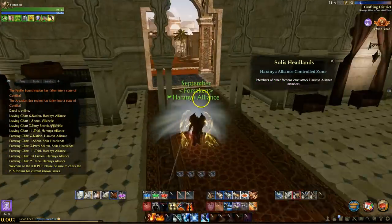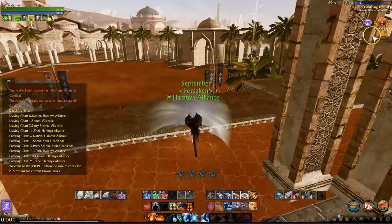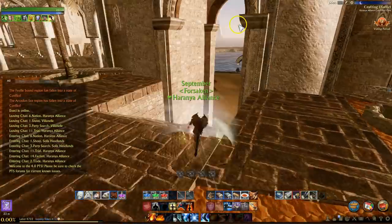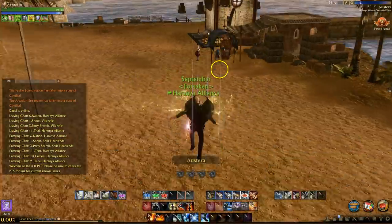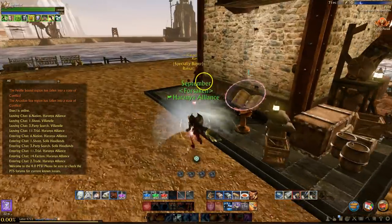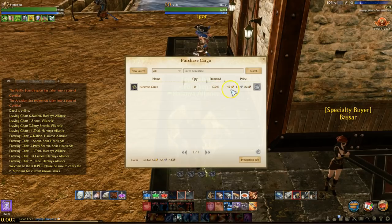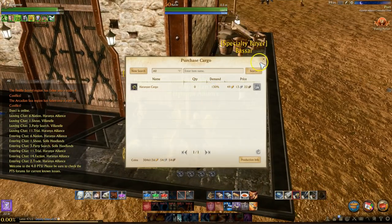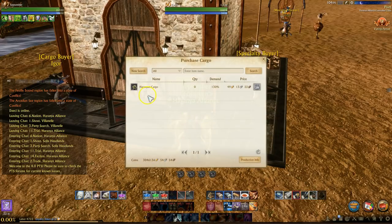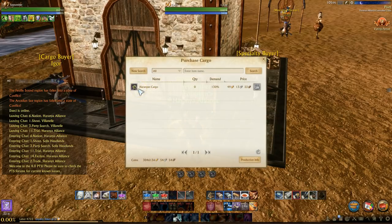Moving right along, there is one other change I'd like to talk about: the way the cargo mechanic works. Currently the price of the cargo packs has increased from 32 gold to 49 gold in the Nuiya and Harania trade outlets, and similar changes have been happening in Auroria, though I don't have exact numbers. But the turn-in values have not changed.